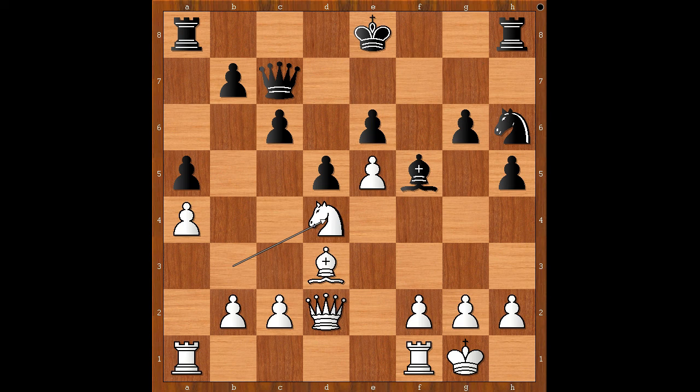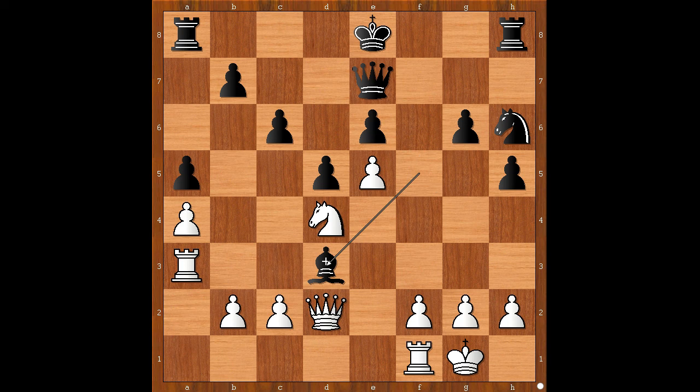Knight to d4, queen to e7, rook to a3, bishop takes on d3, rook takes on d3, knight to f5, knight takes knight, g takes on f5. All the minor pieces are gone. Who is better? White stands better.